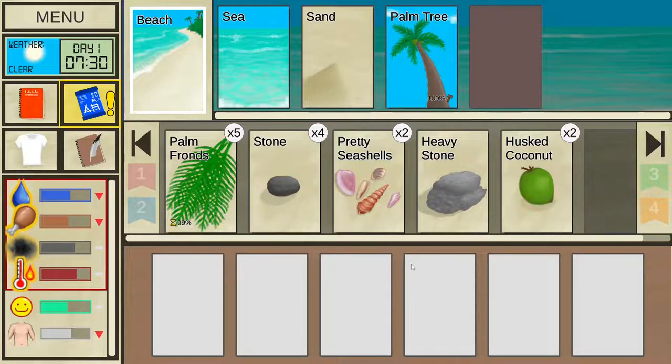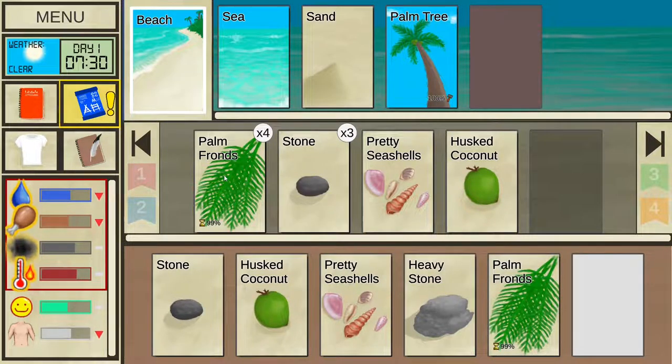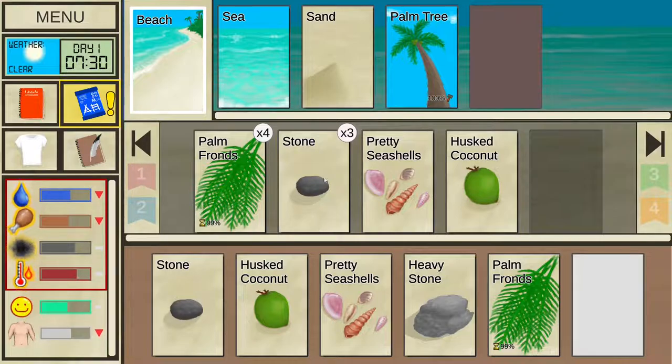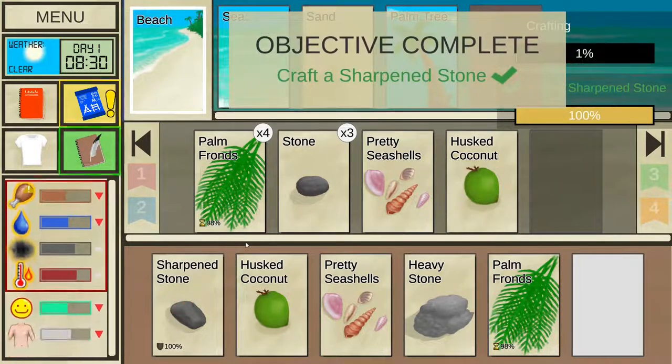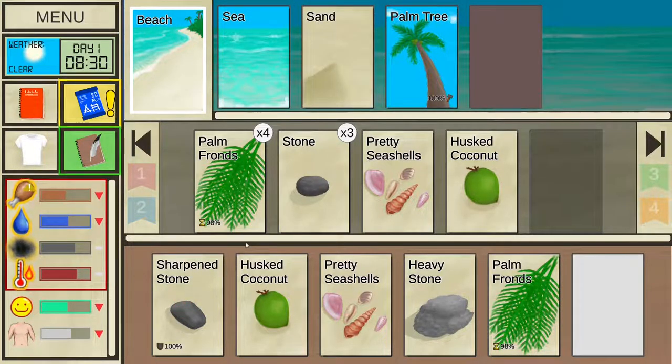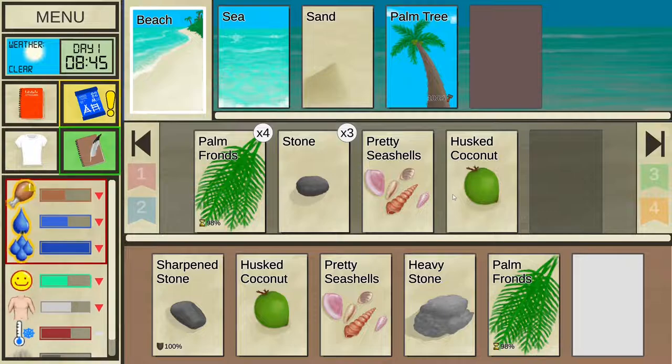You move items between rows by drag-and-dropping or right-clicking on them. You interact with items by drag-and-dropping one of them on top of another item, location, or location object. Some items, objects and locations can also be interacted with by just clicking on them and choosing one of the available options.